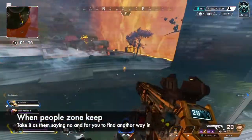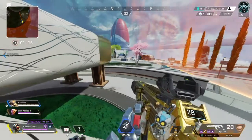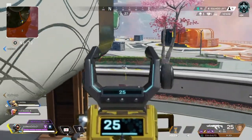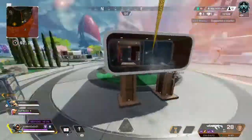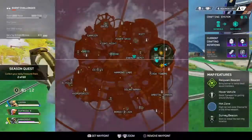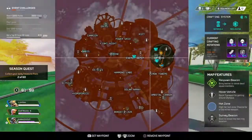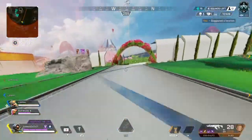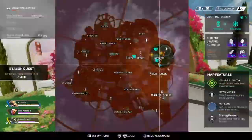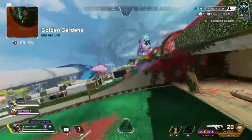They're getting impatient — they're not patient. They have to move because of zone. We're going to move into the back house and take a wide rotate. We'll take a nice wide rotate to get to the house so we're in the back of the zone, and then we know every team is in front of us.